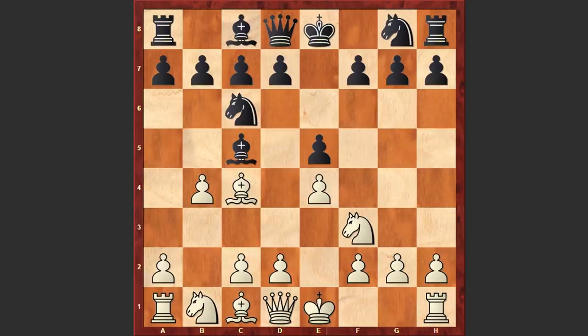Here is what Saviely Tartakower wrote about this opening: 'This brilliant attacking opening was invented to make men understand that chess is a gift from God.' Truly nice words. Also worth mentioning that this was one of the most popular openings in the 19th century, if not the most popular. In return for the sacrificed pawn, White obtains a fierce attack in many variations which, after a century and a half or more, has still not been refuted.